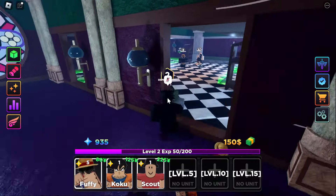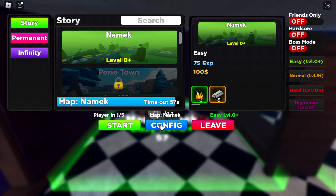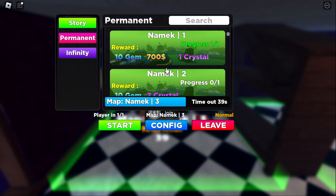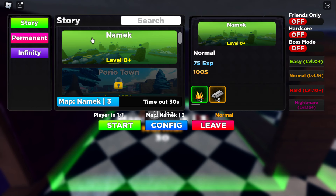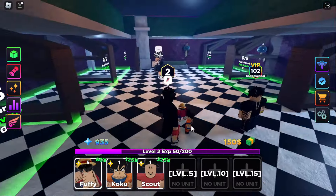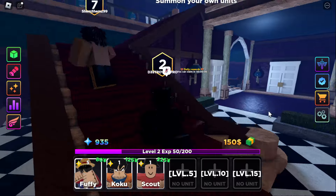Now let me show you the play area. When you join there's Start, Config, and Leave. Click Config to pick your settings. If you're starting out, click level zero and play on easy. I also recommend doing maps one, two, and three to earn a lot of cash for upgrades. Map four is pretty hard so wait until you have good units. Follow the story — at level five do normal difficulty, at level ten do hard. For infinite mode, I don't recommend it unless you have a good team, since the good rewards only come on later waves.